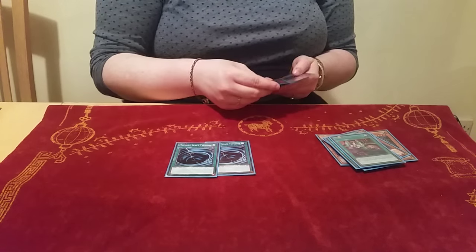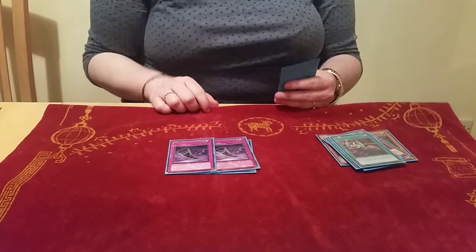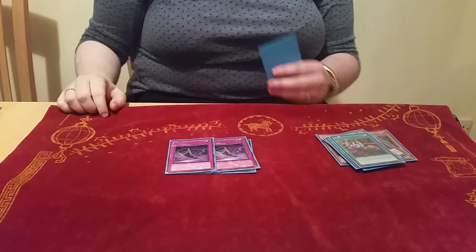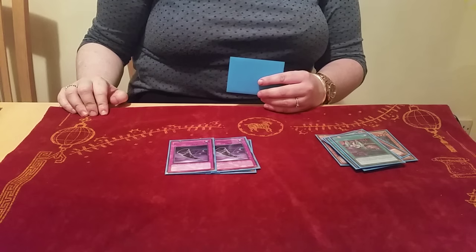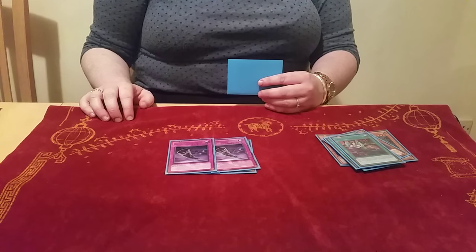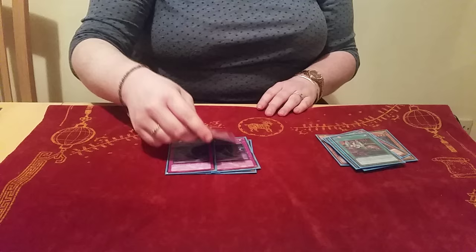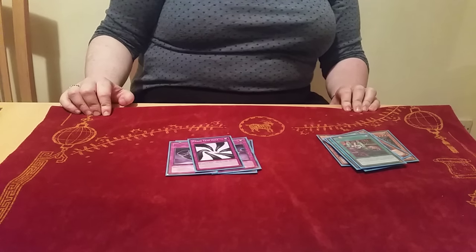2 MST. 2 Black Horn of Heaven — this was probably one of my favourite side deck cards of the day, because a lot of decks don't expect it. It's really good against Tellarknights, worked amazingly against Qliphort, and anything that Special Summons. I actually found it really good against Infernoids too; it really helped a lot in that matchup. And then 1 Trap of the Imperial Tombs, which I didn't find useful the entire day and would definitely take out.